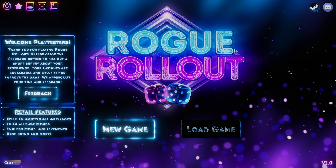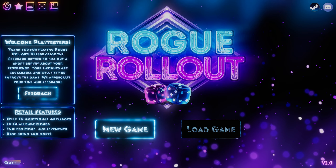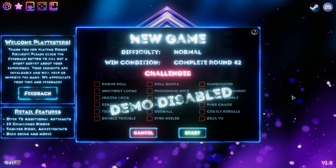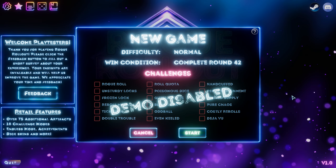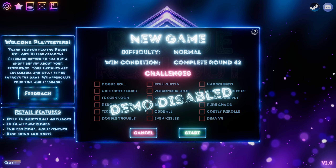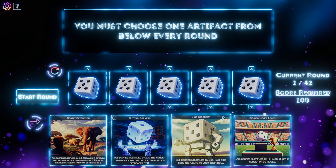Hello everyone, welcome to Rogue Rollout, which is apparently a roguelike Yahtzee game. Yahtzee. Very excited — as you've seen recently, I've been very addicted to another dice rolling roguelike game, so it feels good to continue on with this. New game, difficulty normal, win condition: complete round 42. Challenges are disabled in the demo. This game is due to come out in November.